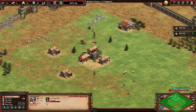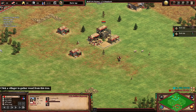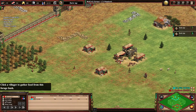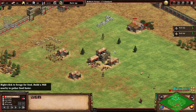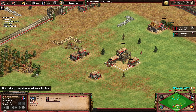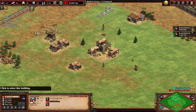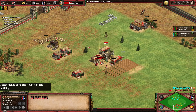Already did two houses so no need for another. Once we get to 20 villagers we do a second lumber camp and start getting the deer. We send two on gold — always try to pay attention to your berries. Two on gold and one more on berries. We also send one more on wood, so six on wood in total, and everything else on food and two on gold.